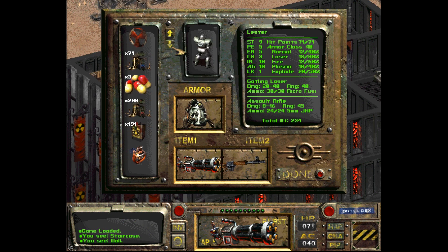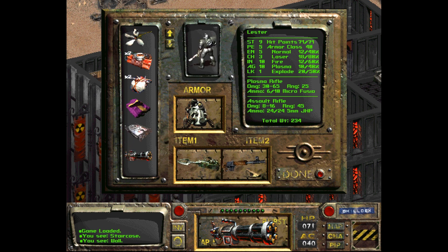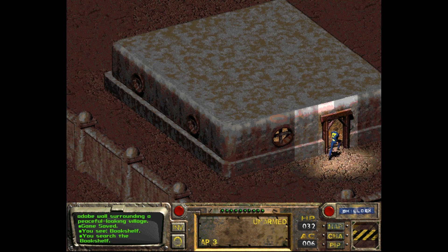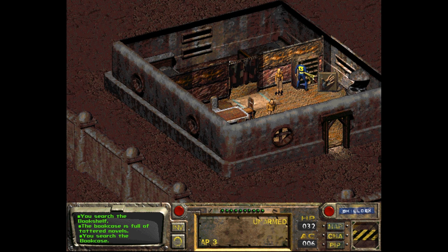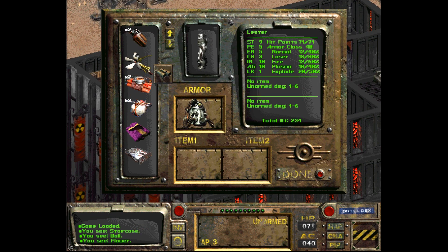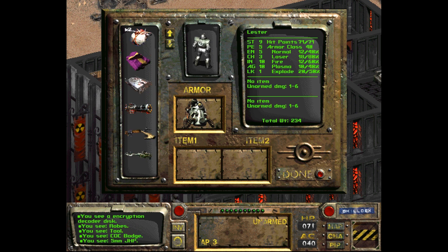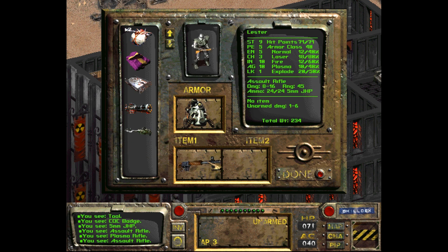Your inventory is a single vertical list that cannot be rearranged or organized. You have a maximum amount of weight you can carry, and each item weighs a certain amount — simple enough on the surface. But the problems start when you actually have to do anything in your inventory. Clicking on an item doesn't show you much information. If you want to know something critical, like how much damage a weapon does — a mildly important stat — you have to equip the weapon, and then it'll tell you.